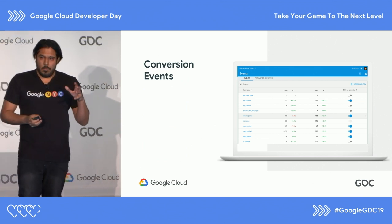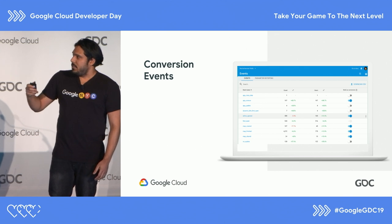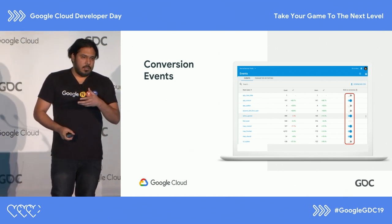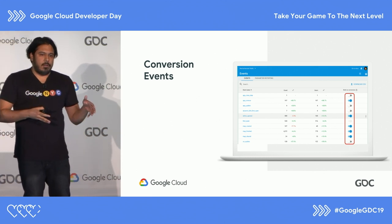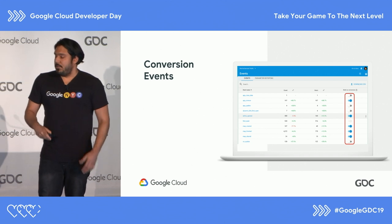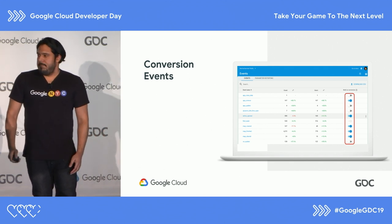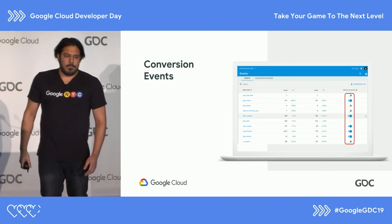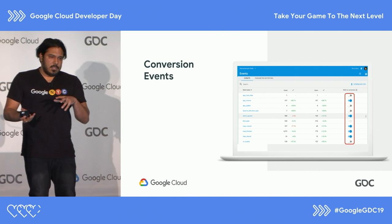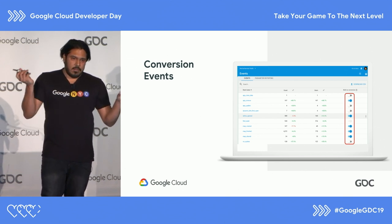You'll also want to mark some of these events as conversion events in the Firebase console by hitting the toggles. Conversion events are things especially important for your app — things like did they create an account, did they invite a friend, did they give premium currency. The other advantage of marking these as conversion events is that Firebase can use that to feed back to any ad campaigns you have to attract more users, tailoring the audiences it goes after based on the conversion data you care about.